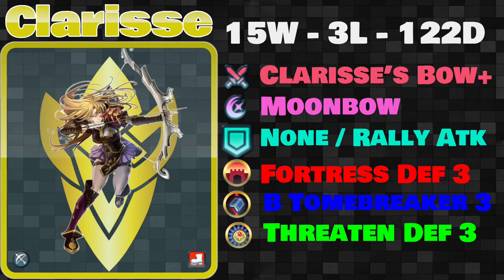This build will keep the Robin away. With colorless heroes becoming more popular, triangle adept male Robin is making the rounds again. Clarisse is here to say, go home Robin, you're drunk. And this build also closely embodies what the original kit of Clarisse is. I don't recommend ever having an assist skill on defensive teams. If you really need one, go with Rally Attack — that's the most beneficial to everybody. Otherwise, at least stay away from all the movement skills. It'll do nothing but give away free victories to people. Otherwise, Clarisse's bow,